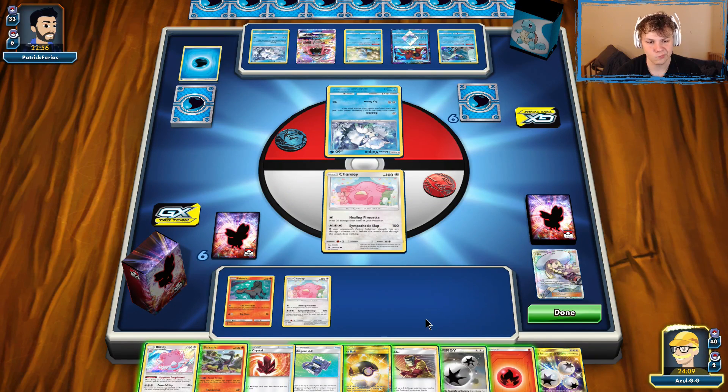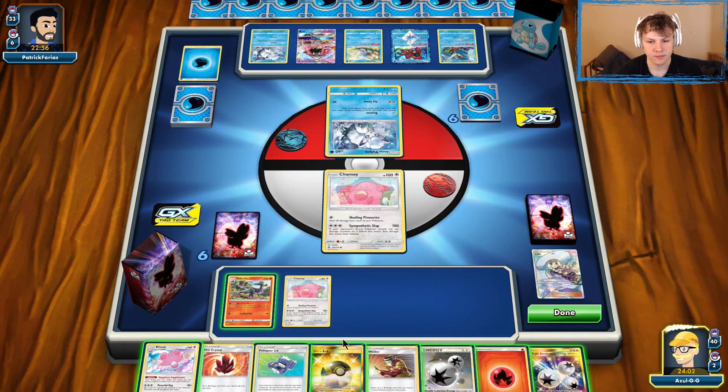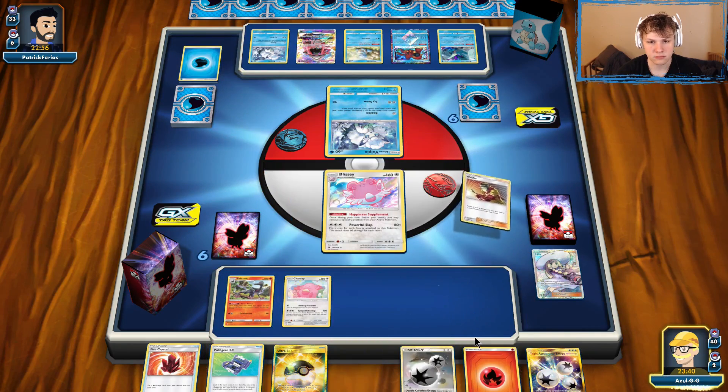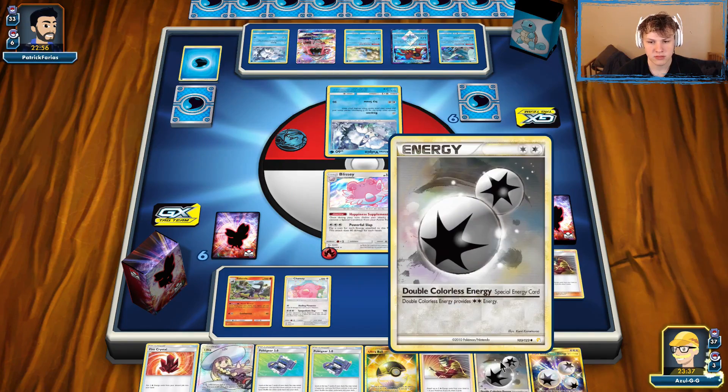Top deck is a DCE. This guy evolves for sure. Could go with Guzma, or just go with Let Loose. I'll go with the Guzma. Attach the Triple there. Actually, I'd rather Welder to the Chansey on the bench. Could Welder to the Active, DCE to the Active, and then use Welder for Let Loose — that sounds pretty cool.